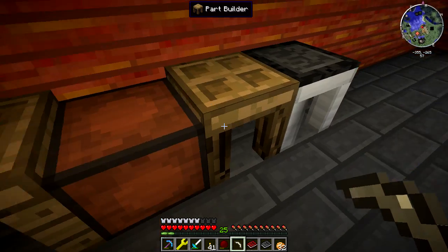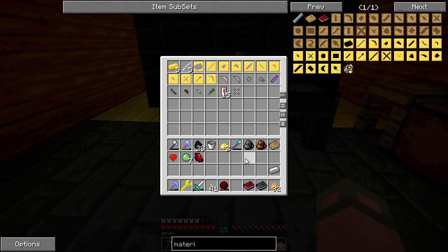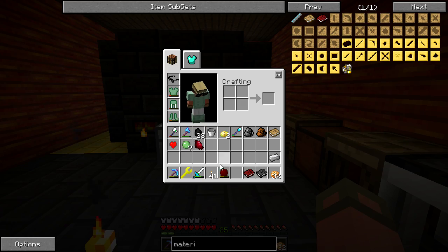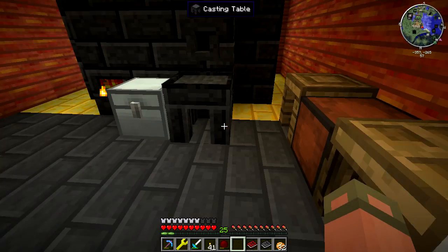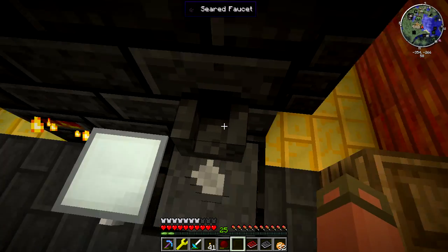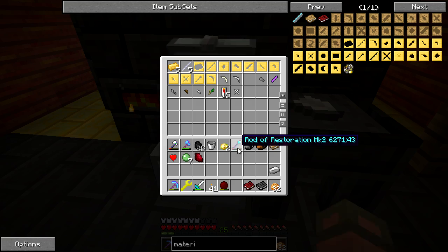The way you go about making casts is: make the part in the part builder — say a pickaxe head or shovel head out of stone — then put it in the casting table and pour aluminum brass over it, which gives you the cast. You can only do stone and under in the part builder bench; that's why you use the forge for the metal versions. You put in your pattern and material, and it gives you the part — like a stone shovel head.